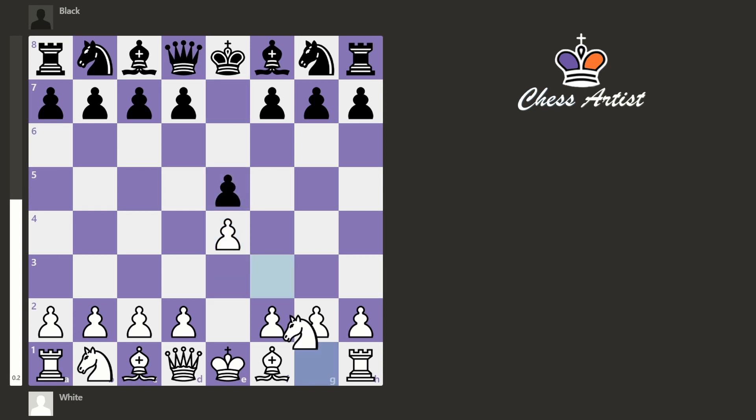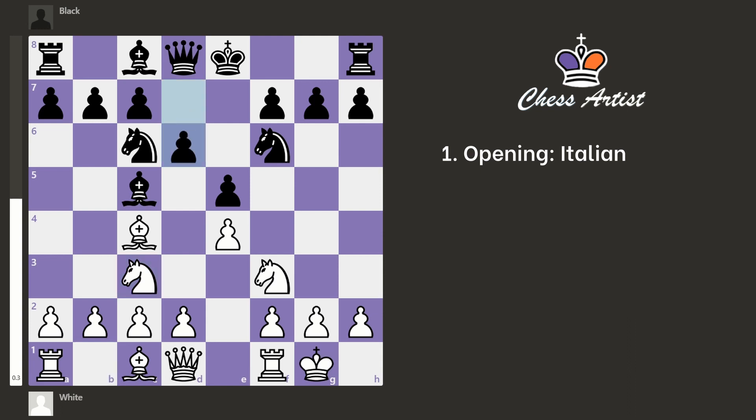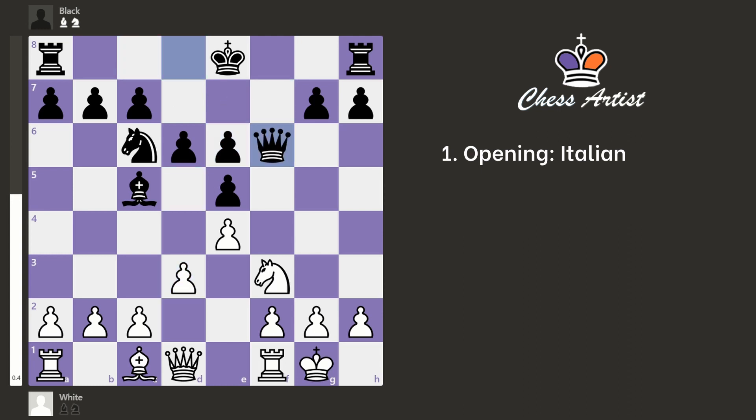I will not focus too much on the opening — it was the simple Italian, which I usually play because you develop your pieces early, you castle, and not many things can go wrong in the first few moves at least. So in this position we exchanged some minor pieces, also the bishops, and here I decided to attack their queen.